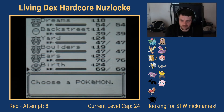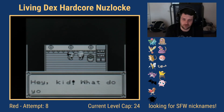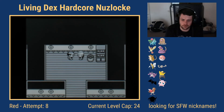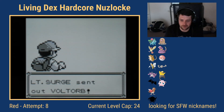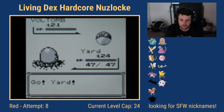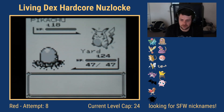Lieutenant Surge's Raichu only has Electric-type damaging moves, so any Ground type gets the win. I decide to use Yard the Diglett and spam Dig on all his Pokémon. Raichu comes out — the only question is whether we outspeed it. We do — Screech fails. Pikachu comes out next; it's only level 18, and I'm six levels above it.